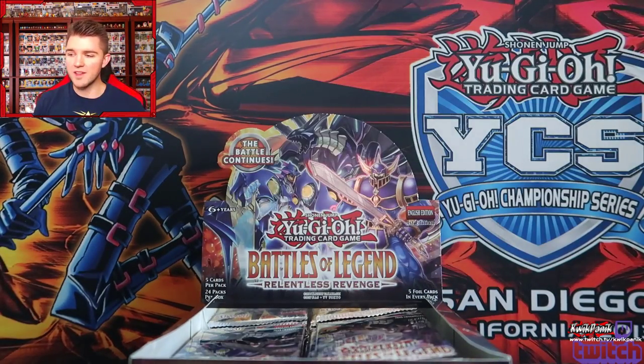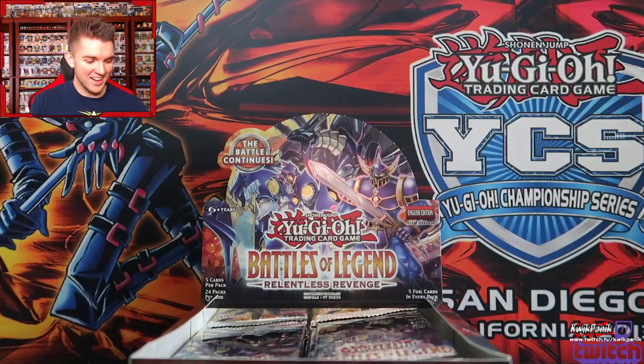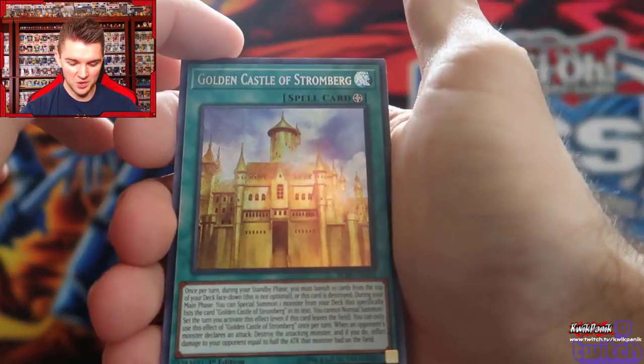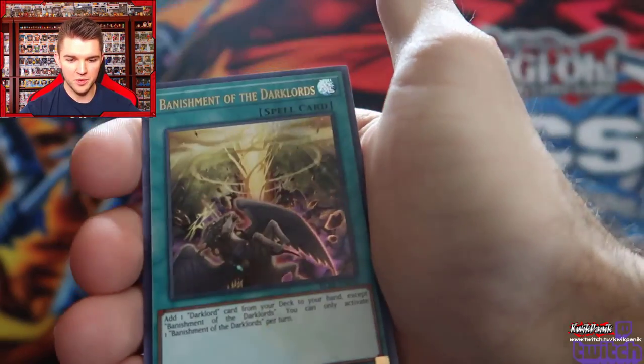TG Rush Rhino with Tengu, Reborn Tengu, and Horn of the Phantom Beast — TG Stun. I haven't seen Wonder Magician in ages. There's a Golden Castle of Stromberg — I don't know if this one's short print, but I know people are excited about it.